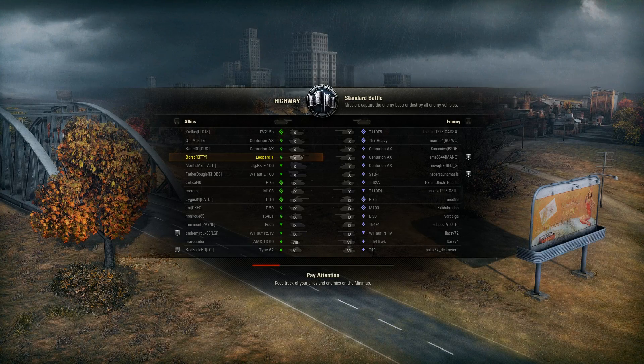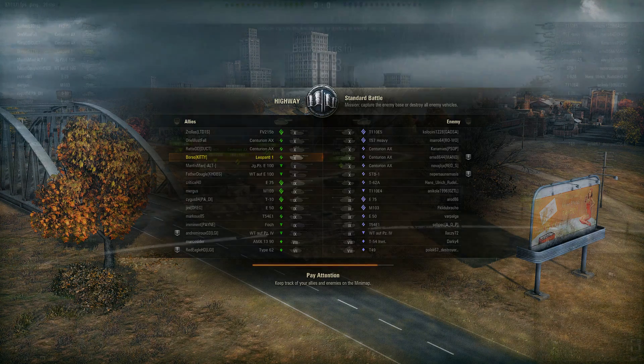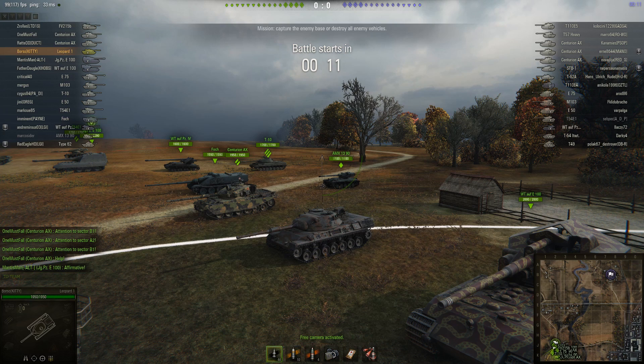Howdy folks and welcome back to World of Tanks with the Mighty Jingles. I'm back from London's Super Comic Con over the weekend, and Mingles with Jingles is out of the way. Let's get the week rolling with some ups and downs courtesy of Borso in the Leopard 1, the German Tier X medium tank — well, one of the two German Tier X medium tanks. The other one is the E50M.